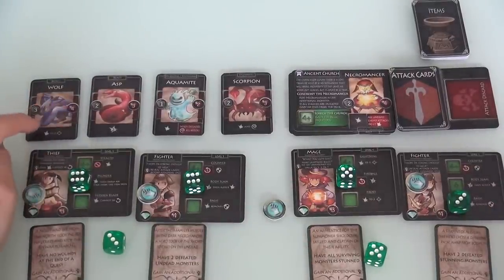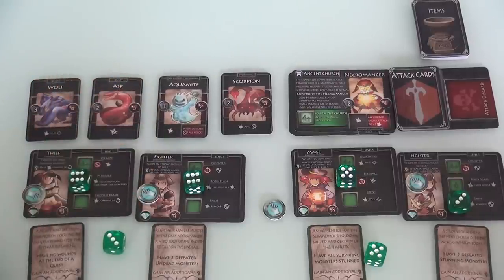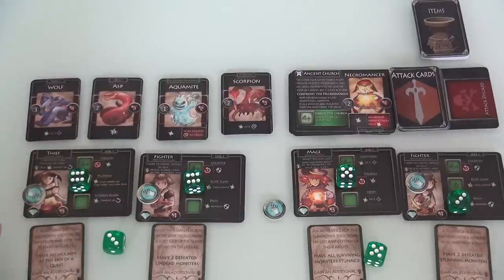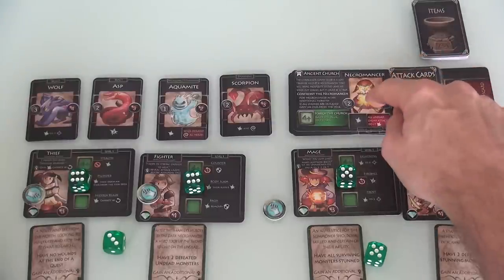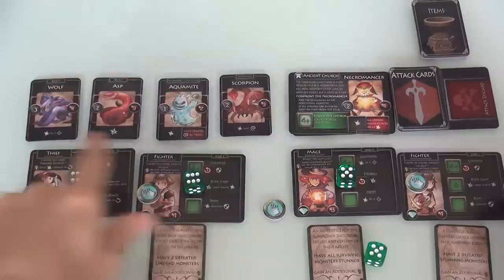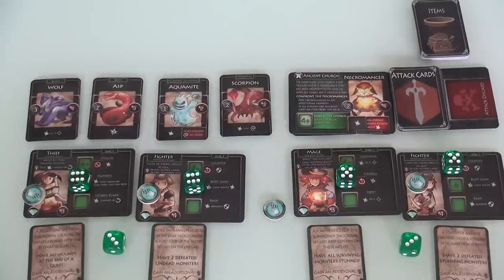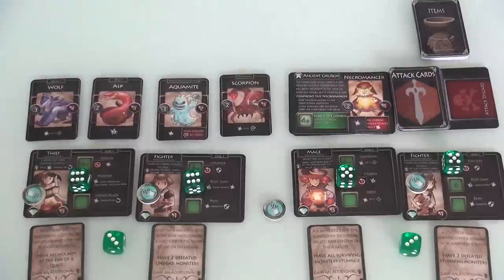The wolf has 4 hit points and when it attacks, it hits two people for one. The asp hits one for two. The aquamite, when defeated, means every hero gets stunned — pretty scary. Even though it only has 2 hit points, we might want to save it for the end, because we don't want to be stunned for the rest of the fight. The scorpion does a strike and a stun every time it hits. The Necromancer powers himself up since he's undead — basically doing 2 points of damage with 4 hit points. None of them have implicit shielding ability, so smashing through shields isn't that valuable, and I could just shield myself — though that means all my characters are going pretty slow.